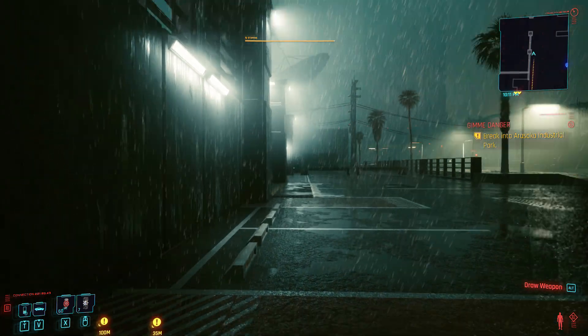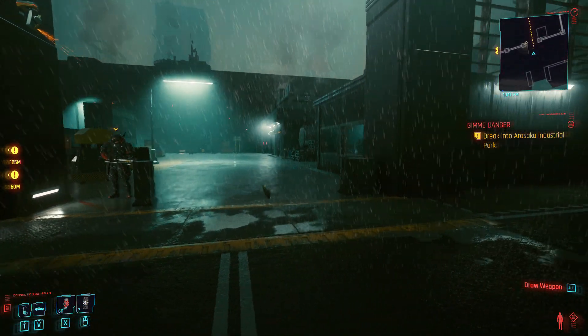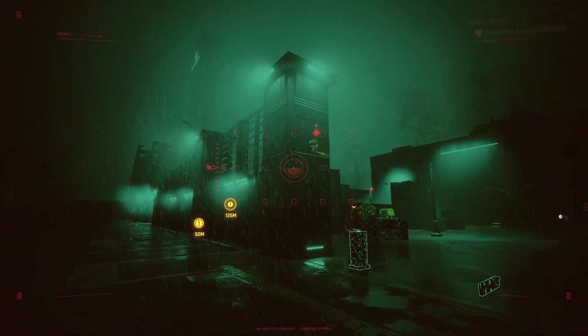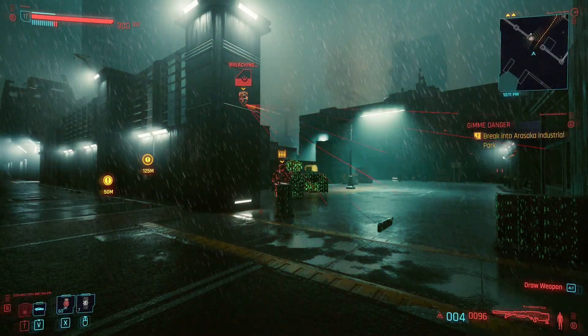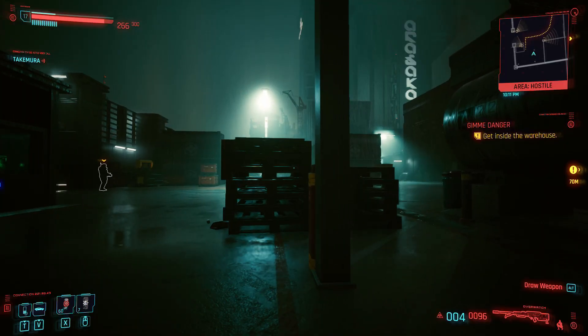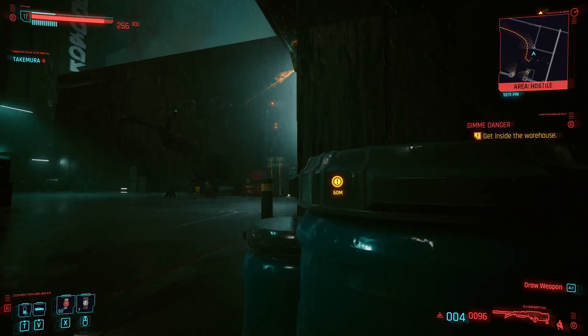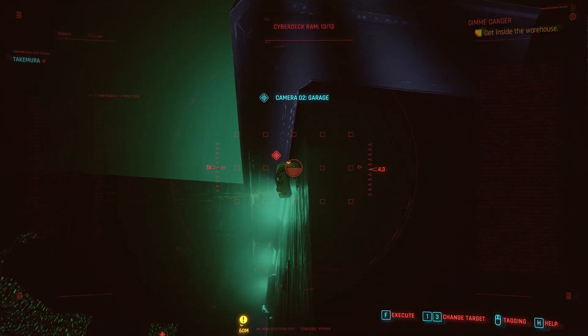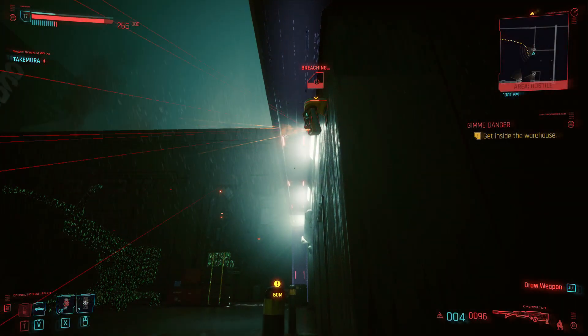To break into Arasaka Industrial Park, you're going to want to go to this far entrance where there's a big dude guarding the entrance — he's a little scary but don't worry about him. First things first, shut off the security camera because you don't want them bugging you. Distract the guard, then sneak in hugging the right corner. You're going to come up to a camera right here — I'd recommend turning this off. You don't actually need to, but I just turn it off just in case something goes wrong.